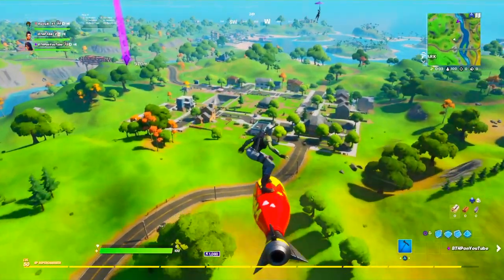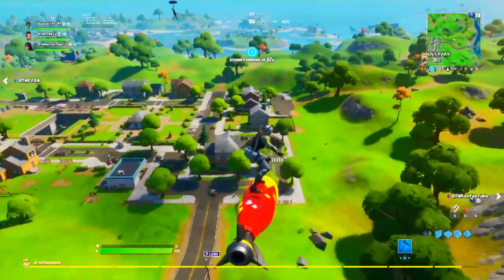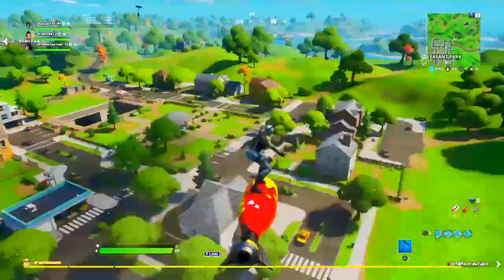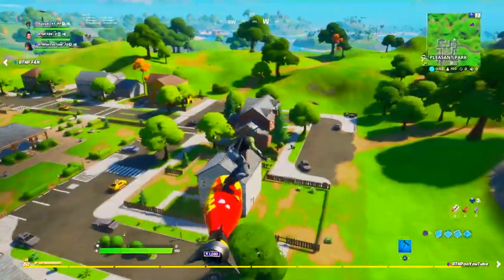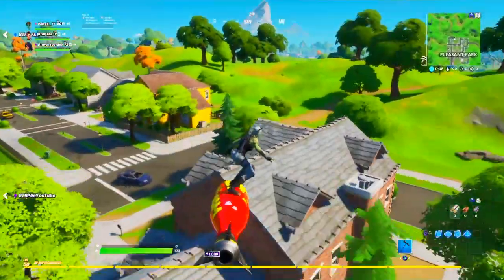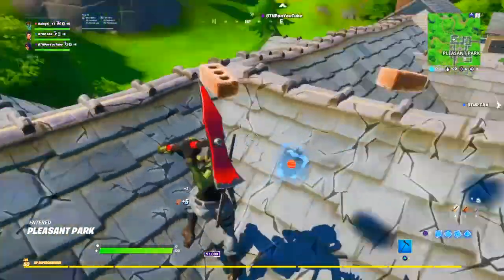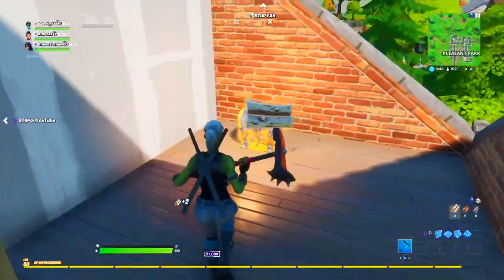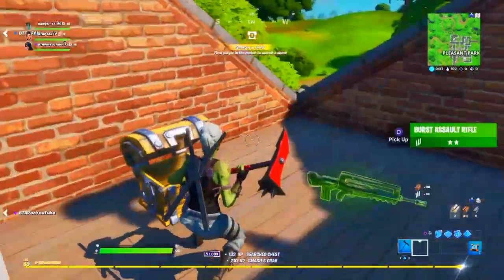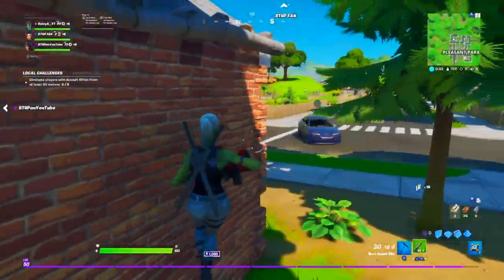Alright guys, now as you can see we're in the lobby - the bot lobby - because the host is the mobile phone account. Because we're in his lobby, there'll be 100% bots based on their skill level. If you land anywhere busy you'll get loads of kills, you can clean up a full squad. This is how you're gonna get high kill games every single time, so make sure you use this before it gets patched.